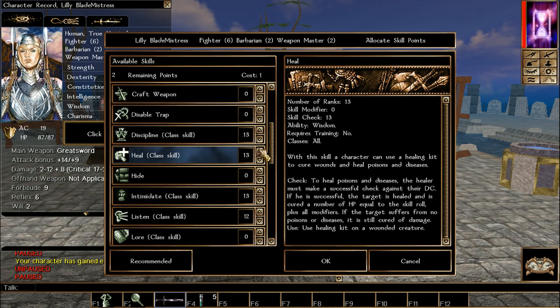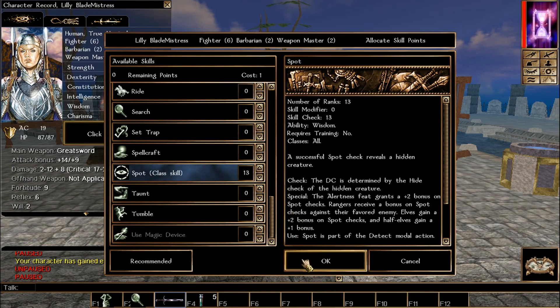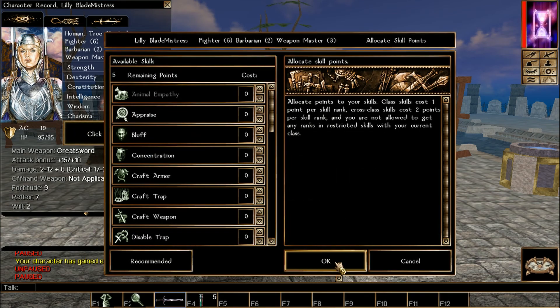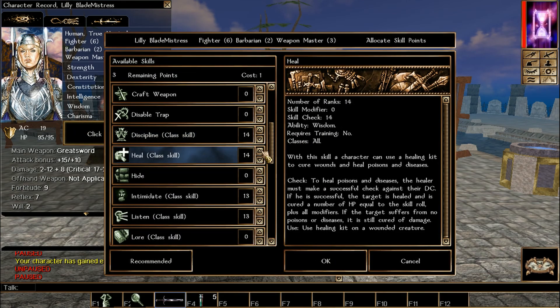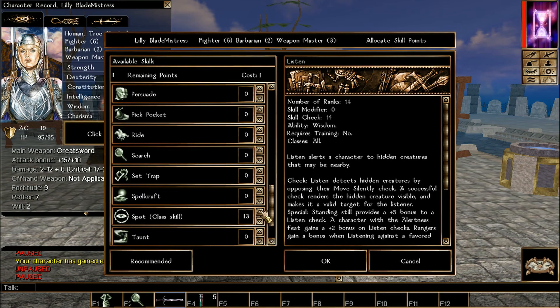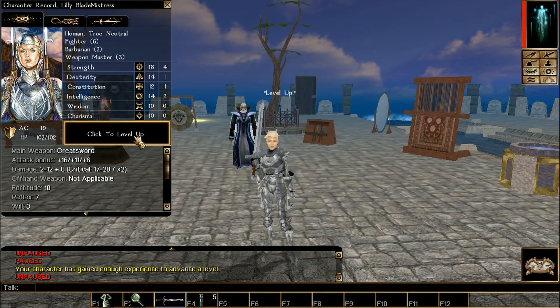Let's repeat the same skills: Discipline and Heal, Intimidate, Spot, and Listen are the options. There's no feat for that level. Keep leveling the Weapon Master until we get it to 10. Same thing with the skills — those are the ones we focus on.